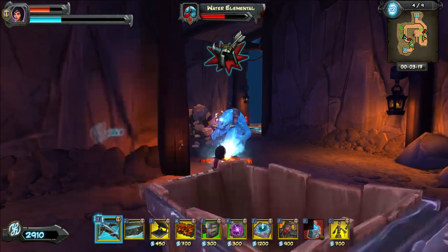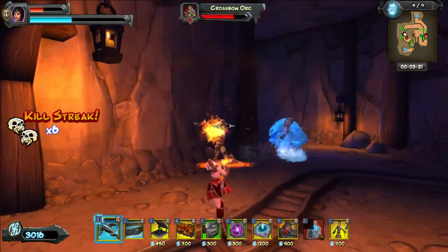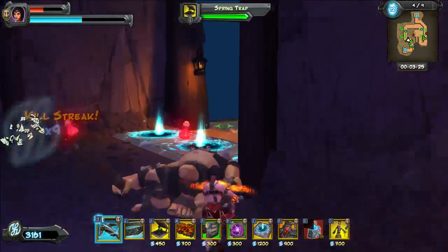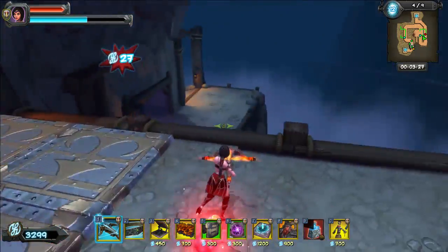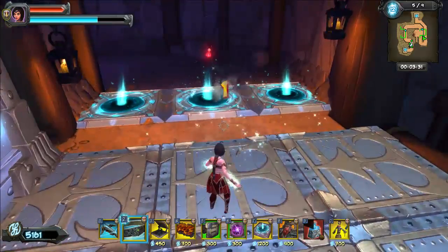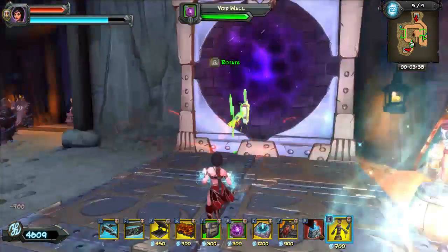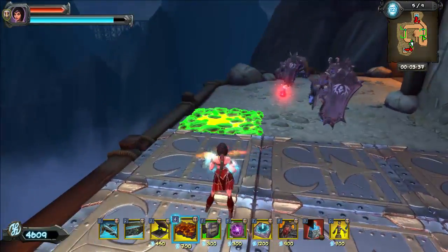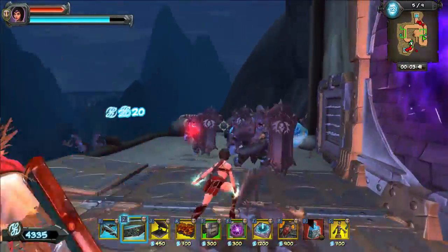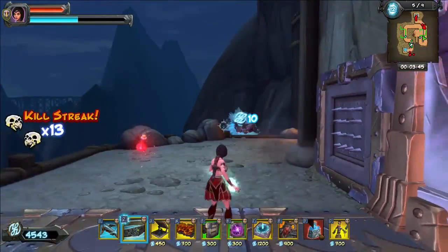Is that crossbow stun on the ogres and these elementals? You shouldn't get elementals like this, because the physics traps and the void walls should kill them for you. The great thing about the void wall is they don't leave a puddle once they go into the void wall. That's very, very good — great knowledge to have.